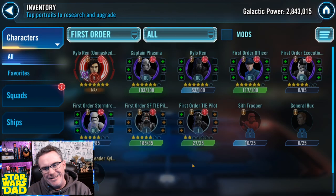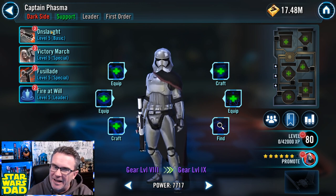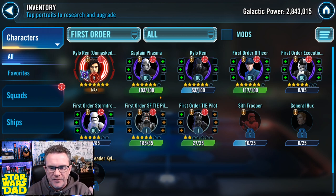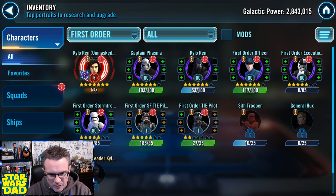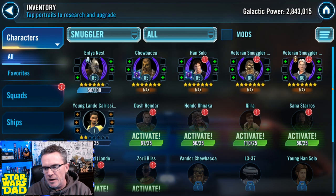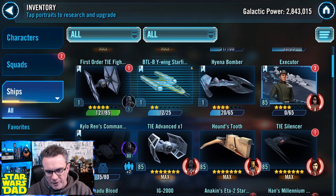For Supreme Leader Kylo Ren, I finished off Phasma to seven stars. I'm saving credits right now — 17,000 credits is the most I've had on this account, but I want to be careful with mod work coming up. I'm working on Kylo Ren from the guild activity shop, First Order Officer is finished at seven stars, and Special Forces TIE Pilot is ready at seven stars. They just changed Sith Trooper and First Order Stormtrooper to the same node, which will make that farm a lot easier when I switch to it.